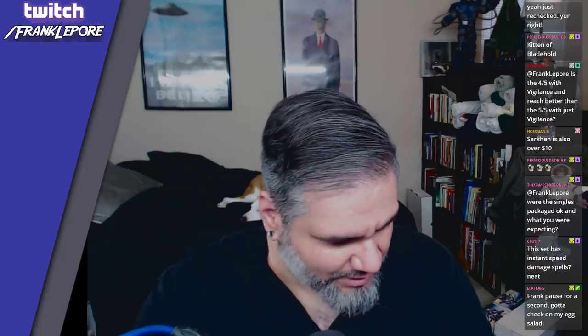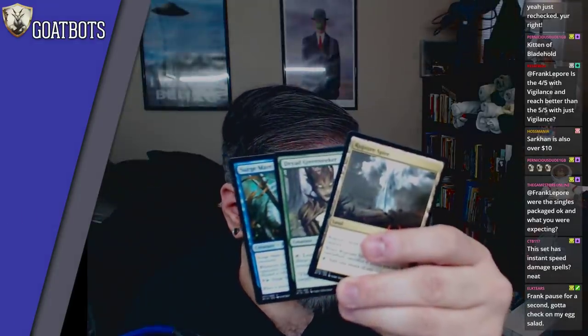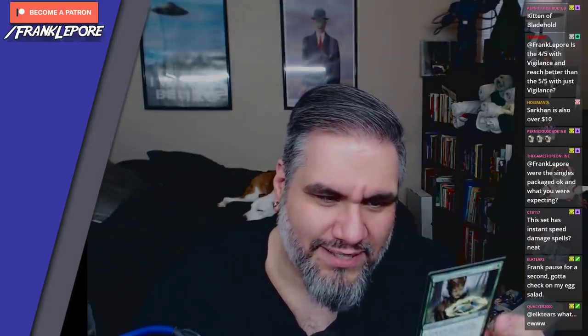All right, foil — exciting! What do we got here? We got a Rupture Spire, a Dryad Greenseeker, and a Surge Mare. Surge Mare being MVP in a lot of our limited games — one person said it's not very good and I was like 'no way' and I proved them wrong. Dryad Greenseeker — I don't know how I feel about this card for constructed.